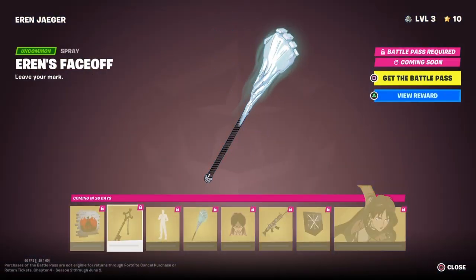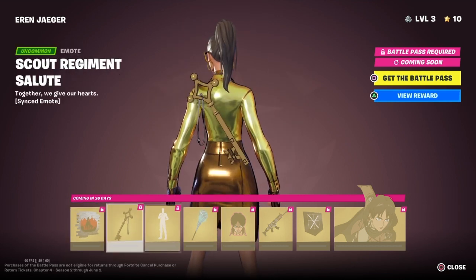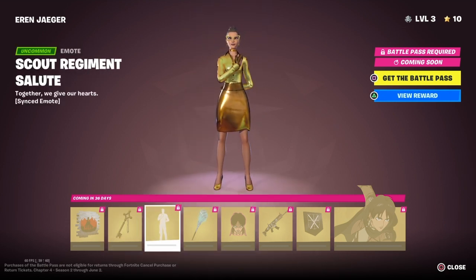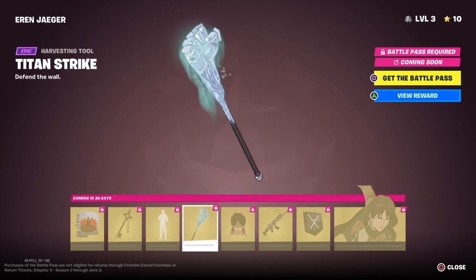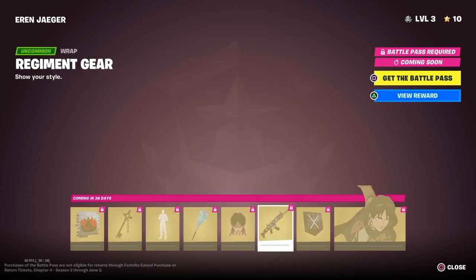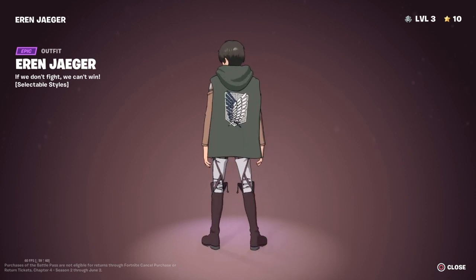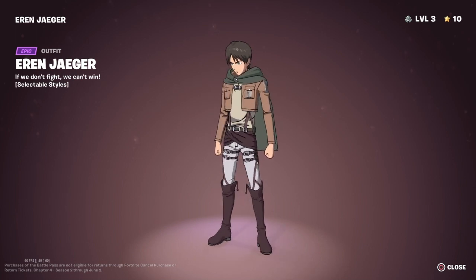And then the secret skin is this. A spray. A cool back bling. An emote. A cool pickaxe — it's like a big fist made of chrome. We've got an emoticon. We've got a wrap. We've got a banner icon. Then the secret skin is this guy. That's the back. That's the side. He looks nice.